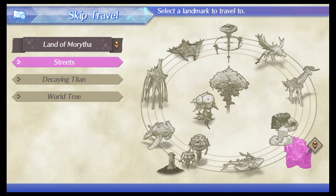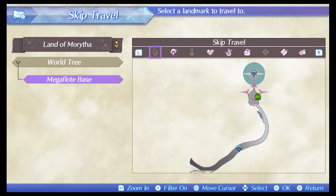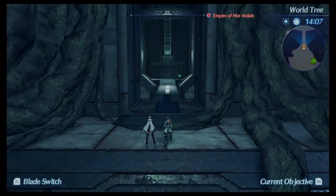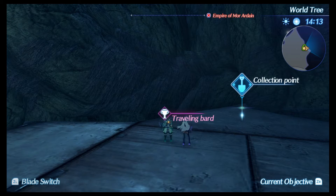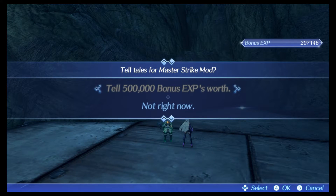Still in the Land of Morytha, make your way over to the World Tree — the Mega Float Base, just fast travel there. Turn around and the NPC will be right over here. This NPC offers you the Master Strike Mod, worth 500,000 bonus EXP.